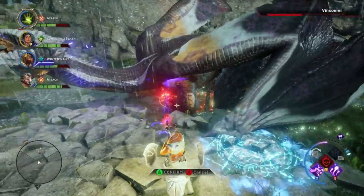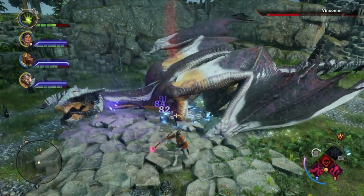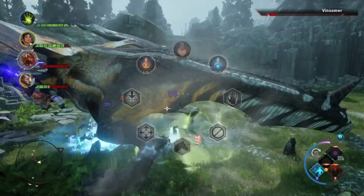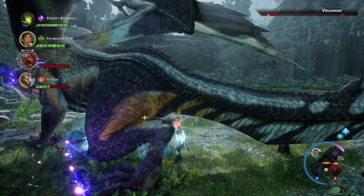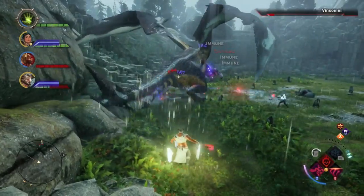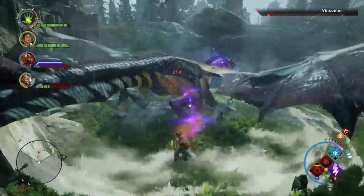Once you've done enough damage and the dragon stumbles, launch everything you've got. By this time you as the Inquisitor should have your special 'Opening the Fade Portal' ability — activate that, hit the dragon, and keep it down as long as you can. When it gets back up after falling the first time, it becomes much more dangerous: its attack power increases, it goes into a berserk mode — flapping wings, waving its tail, and activating special spell abilities. But because you've already weakened one body part, you should be able to keep it stumbling and interrupting its special attacks.